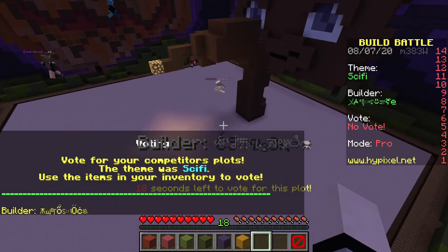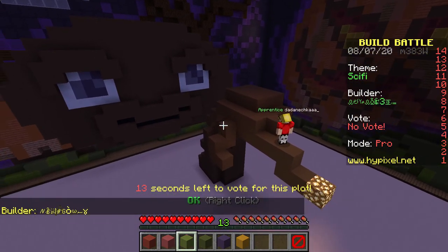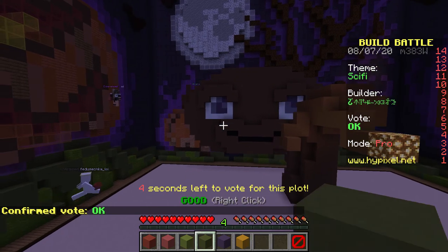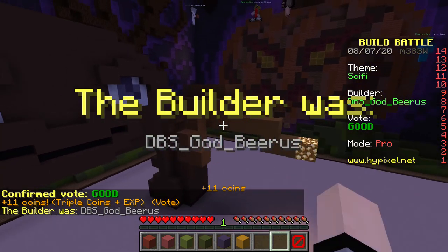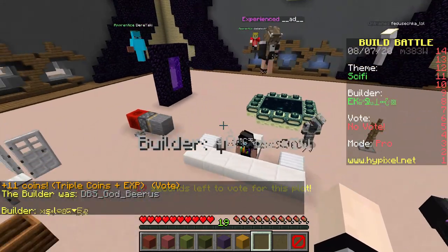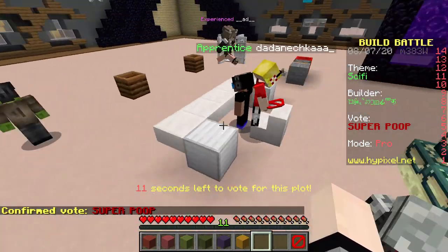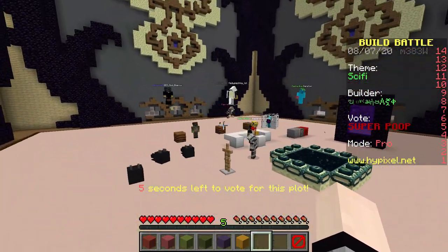This is a weird turd face — I'm going to vote. I really don't know what it is; I don't know what they were going for. Oh wait, ET! That's what it is — I'll give that okay. Actually, I'll do good. That's so creative — I like that, sci-fi ET with the little finger right there. It took me a second but I did understand it eventually. What about our next build? I'm sorry guys, I'm giving this a super poop just because there's no creativity — it's some random players, some nether portals, and then another portal. I don't know, it's just so random.